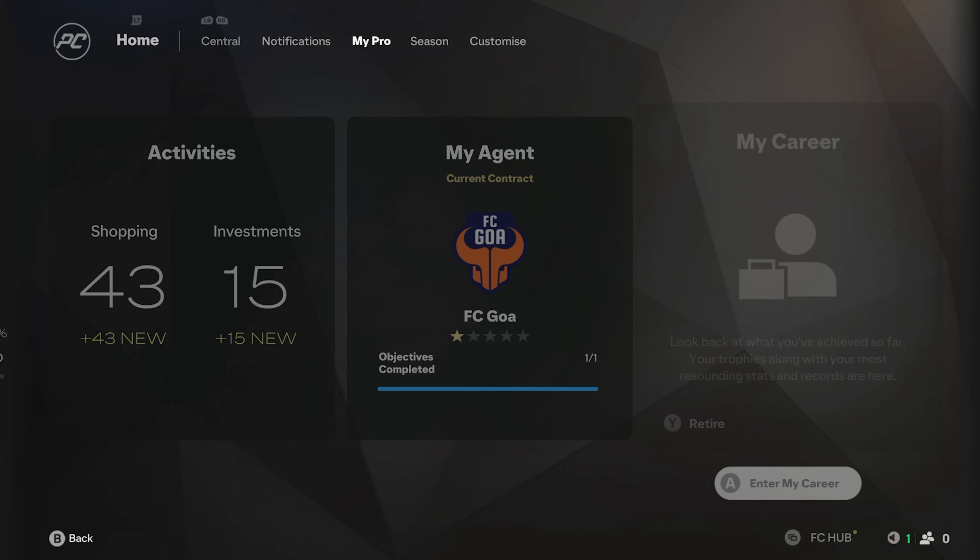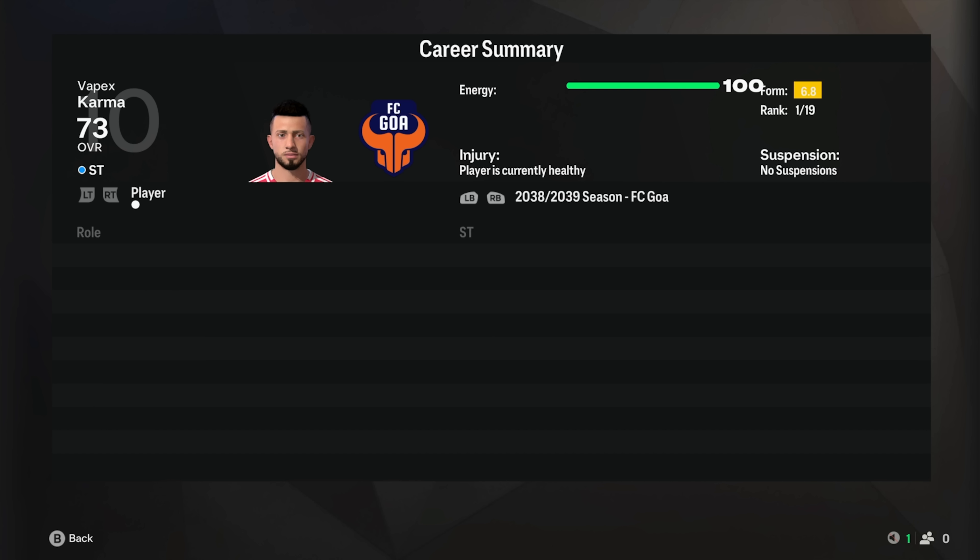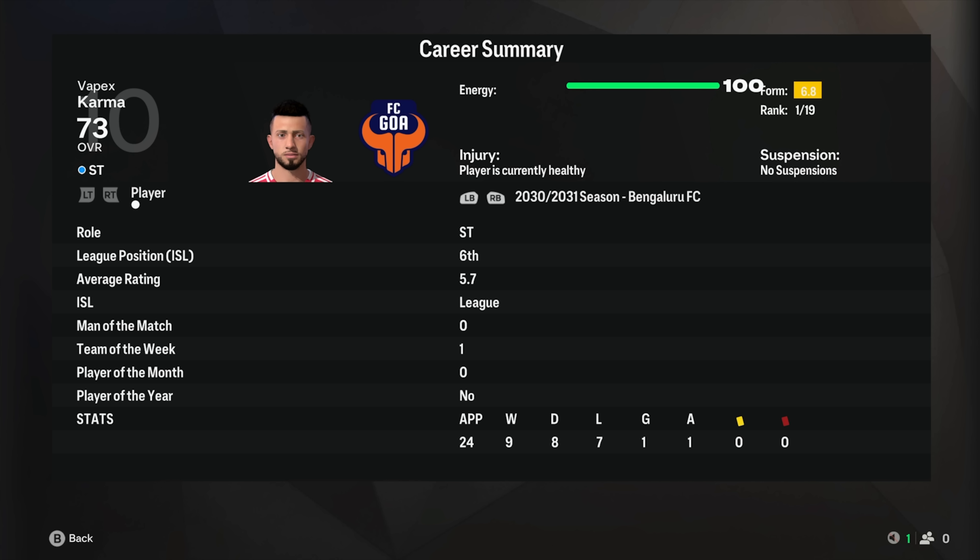Let's take a look at my career - we've had quite the journey. Five different clubs, one league title, three grand a week wage, and nine million market value. 162 games with 42 goals, 65 wins. We started at Manchester United, then went to Punjab FC, then to Bengaluru FC, back to Punjab FC, then to Bengaluru FC again, and finished at FC Goa.